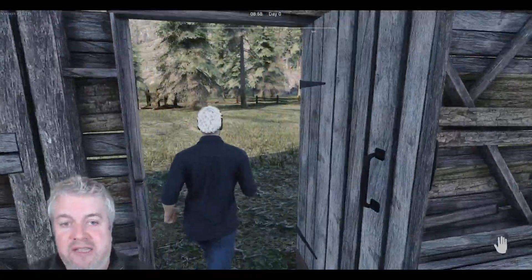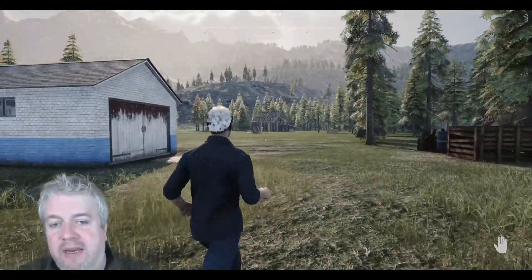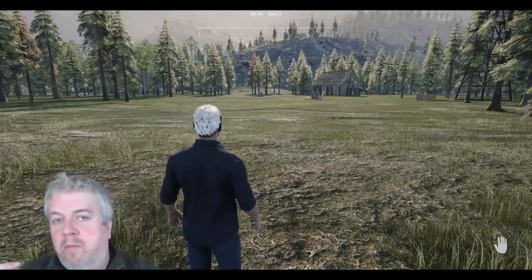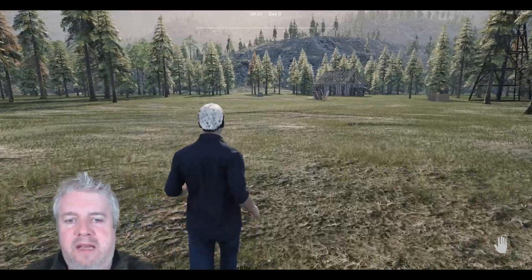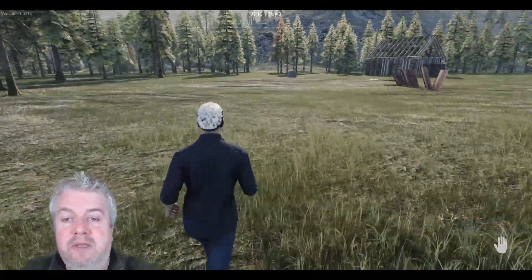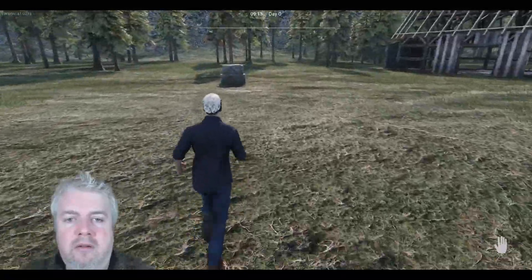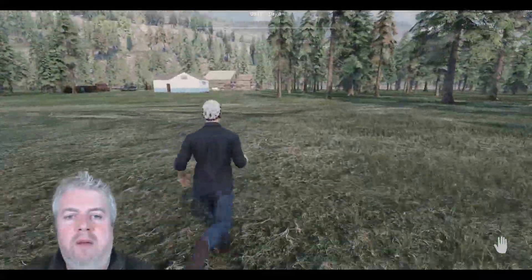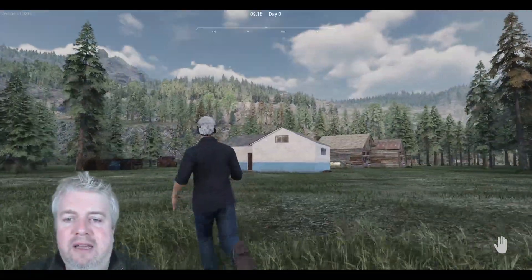So that's pretty much where we are. The house was actually located behind this garage and between that dilapidated old building there. In the tutorial, which I've skipped because it takes a little bit long, you basically demolish the house so you can start again. We've got a lovely bit of open space here. There's what looks like a well over there — not everything is interactable, but look at this — it's absolutely glorious.